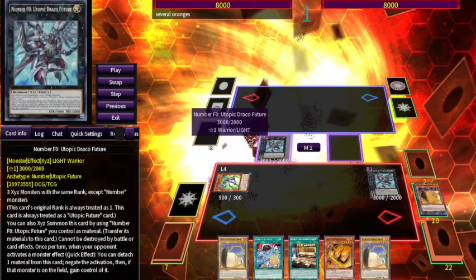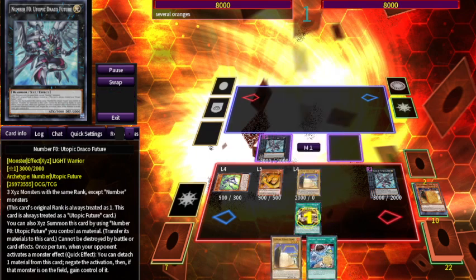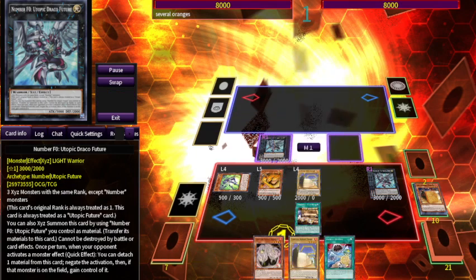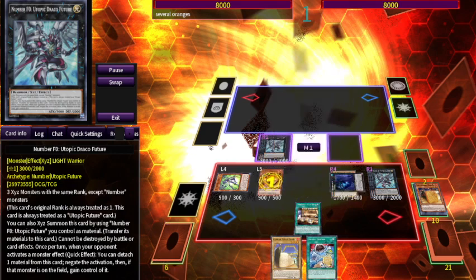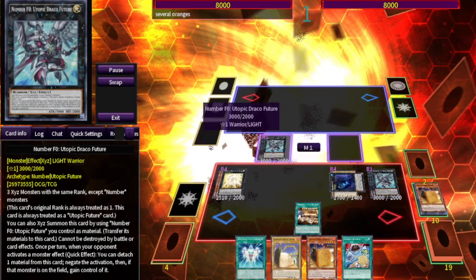This is probably the only deck where you can do this — you have all these rank four extenders that only work with normal monsters. This is a soft once per turn, so if you have multiple copies you can just do it twice. Your whole board can actually be full of monsters — every zone on your board full of things, which can be kind of bad, but you can work around it.